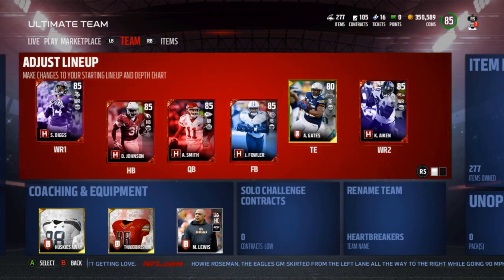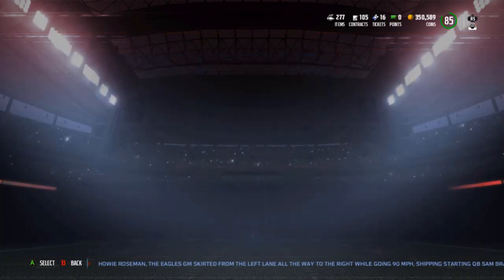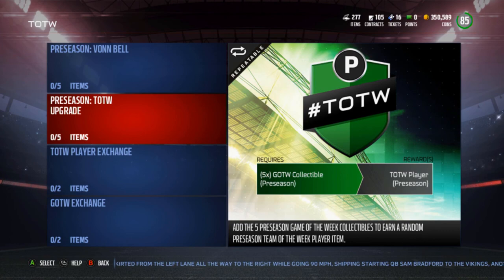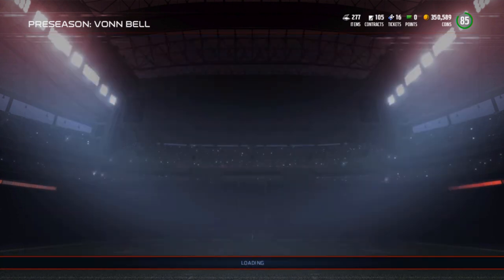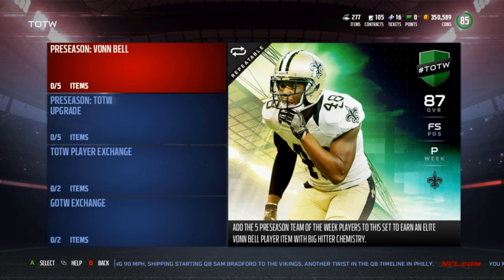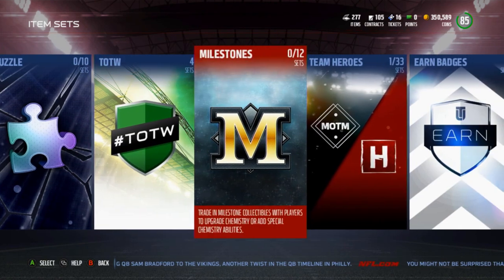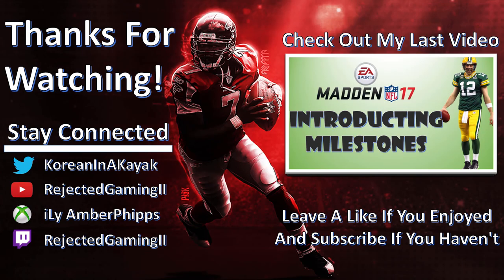I hope you guys enjoyed this video. Drop a like if you did, subscribe if you haven't. We may be back with completing these sets if I can finagle some of the collectibles for cheap. I might do some of these pre-season Team of the Week upgrades to see if I can pull Dak Prescott. I'll probably snipe all of these collectibles and get this Von Bell collection done for maybe under 50k, make a little profit, and show you guys the completion. Keep an eye out for more videos tonight — catch you guys later, peace out!